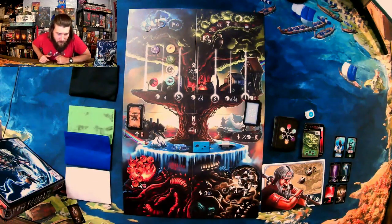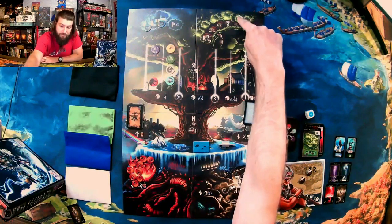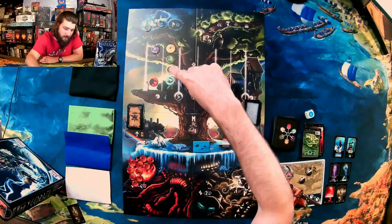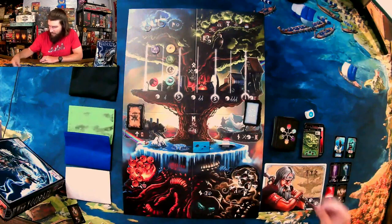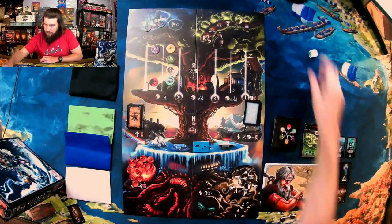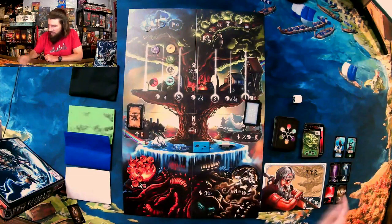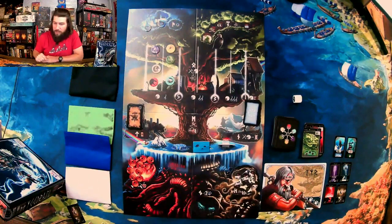Who do I want to knock back? Jormungandr doesn't matter where he's at — Hell and Cert both do. I already have Hell's thing. I'm gonna use my Vanir action to automatically move one of them back. Actually, I'm gonna fight Hell first with two Viking souls — a miss, and that wasn't enough either because she has a five. Now I'm gonna spend the Vanir action to move her back for that action.